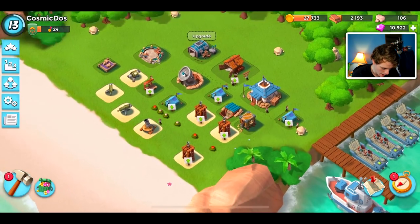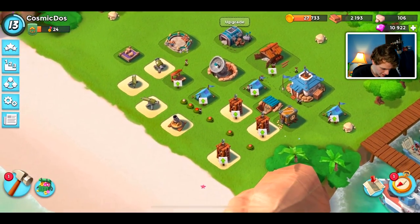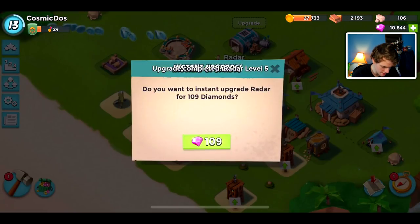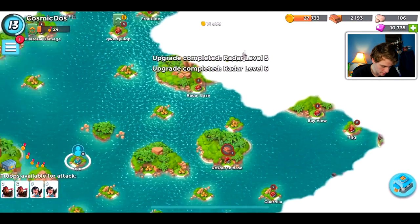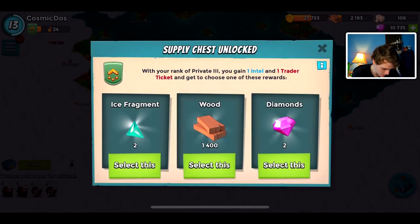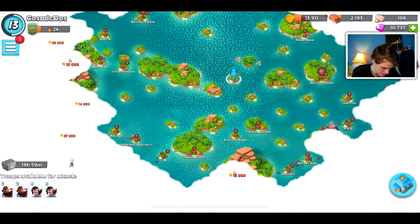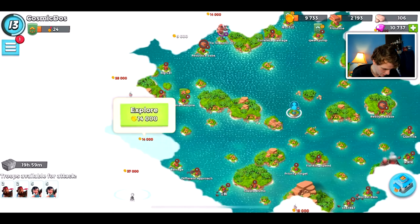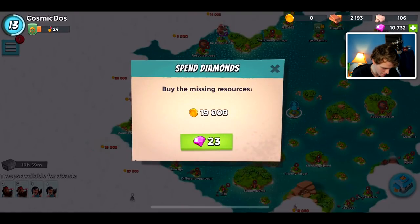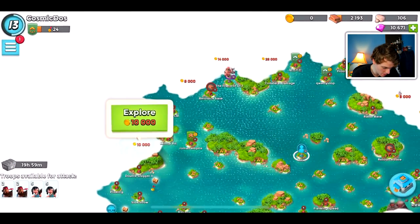We need XP — we need one more level. Where is my radar? We need to upgrade this twice. Looks like we left it at twice, and now we are just going to try and explore. We'll take those two diamonds from our supply chest. We're kind of out of gold now, but that doesn't matter because we have these diamonds. Let's expand our map as much as we can.